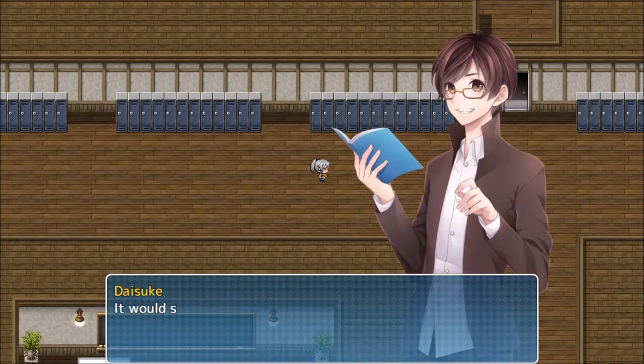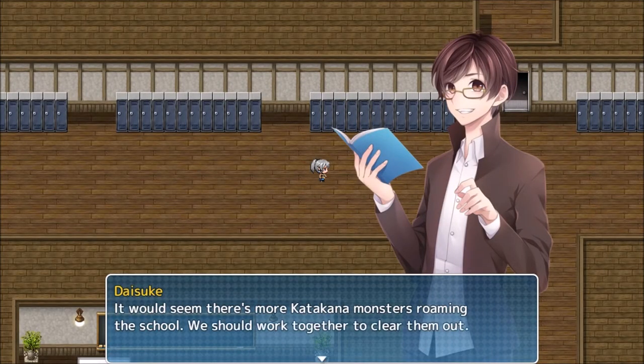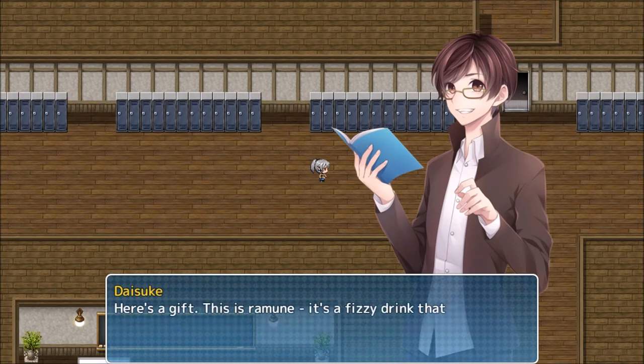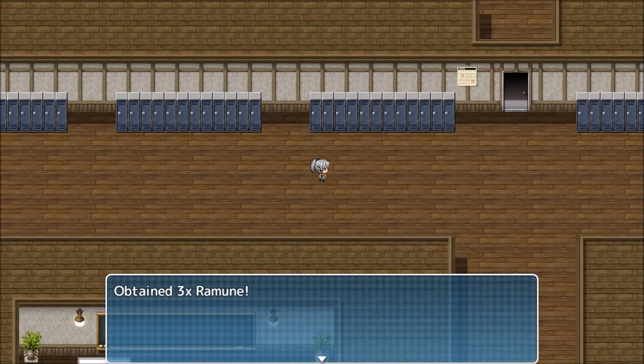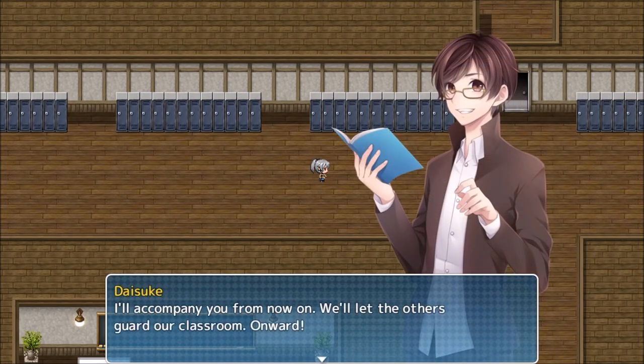Good job, Sune. It would seem there's more katakana monsters roaming at the school. We should work together to clear them out. Here's a gift - this is Ramune, a fizzy drink that recovers HP when you use it from the item menu. Use it in or out of battle when you're in a pinch. I'll accompany you from now on. We'll let the others guard our capacity room. Onward.